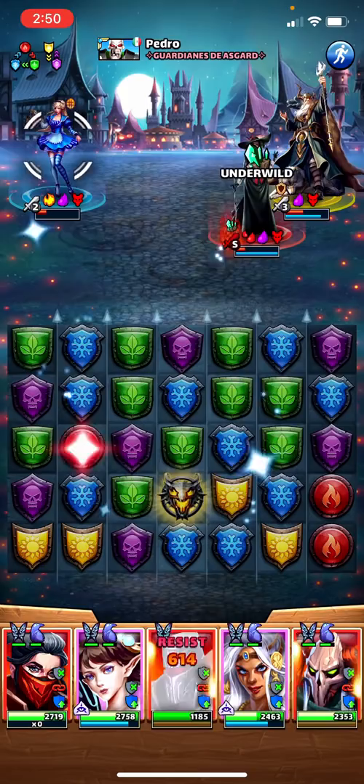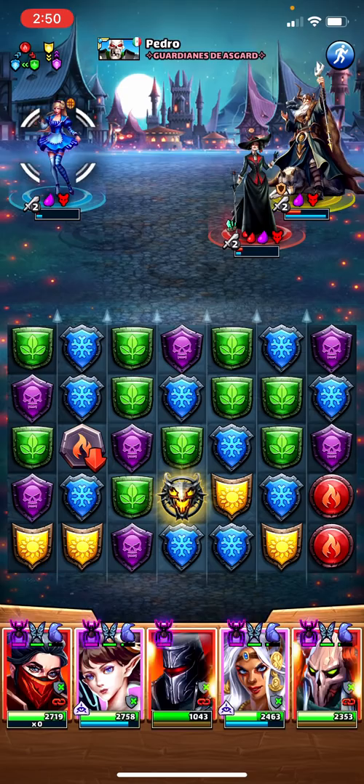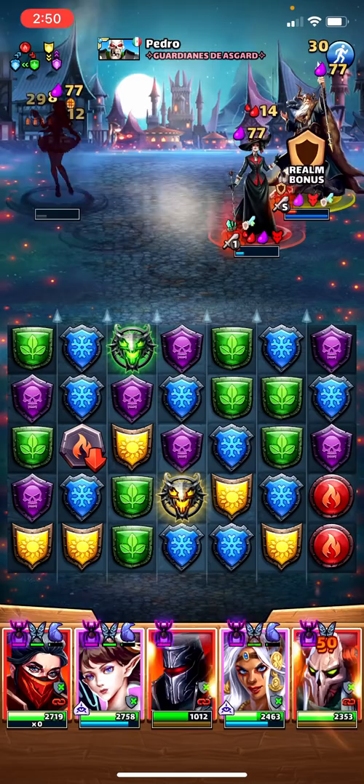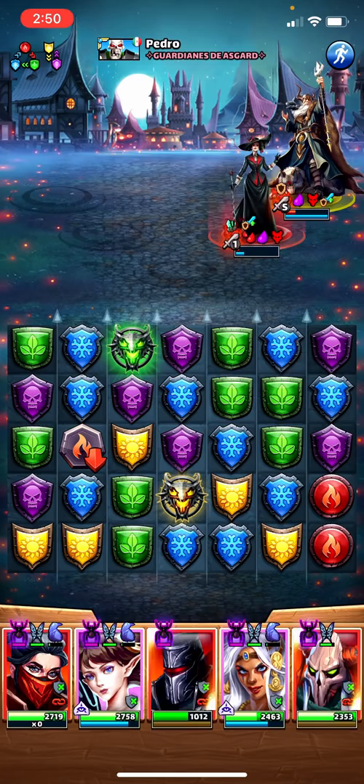Now we're going to get spiders all across the board. The other thing to keep in mind is that the spiders can force out the minions you already have on you. From the intentional mistake I made there, I'm going to have to cast one, two, three minions to push the spiders out. We've got one of these — they're called under wild gems — which is also going to deal 50 damage, about 30-something per person.